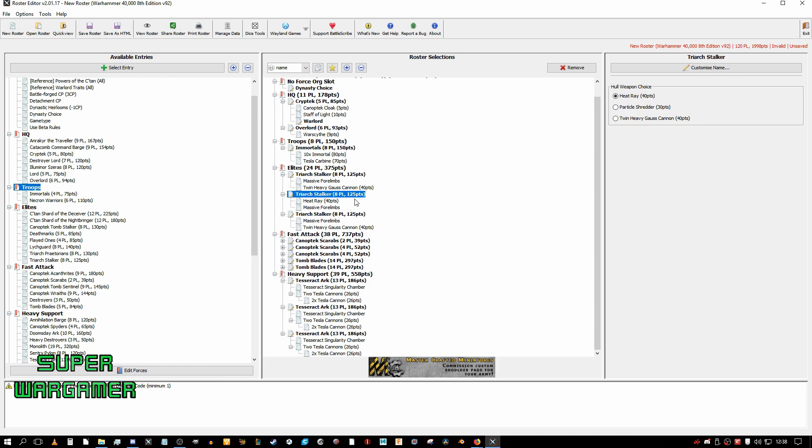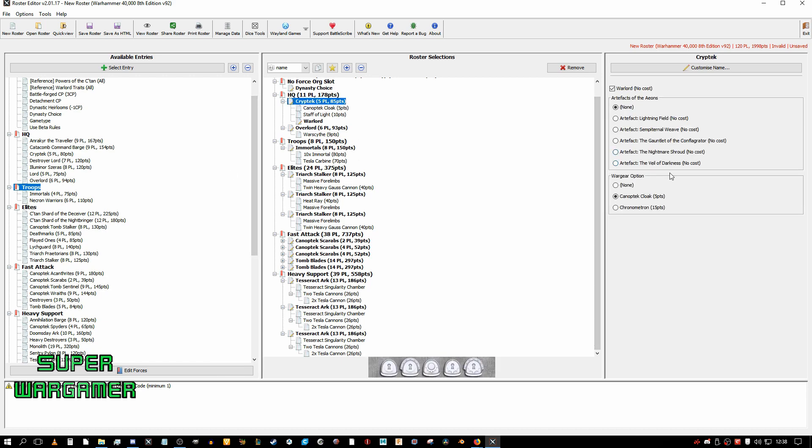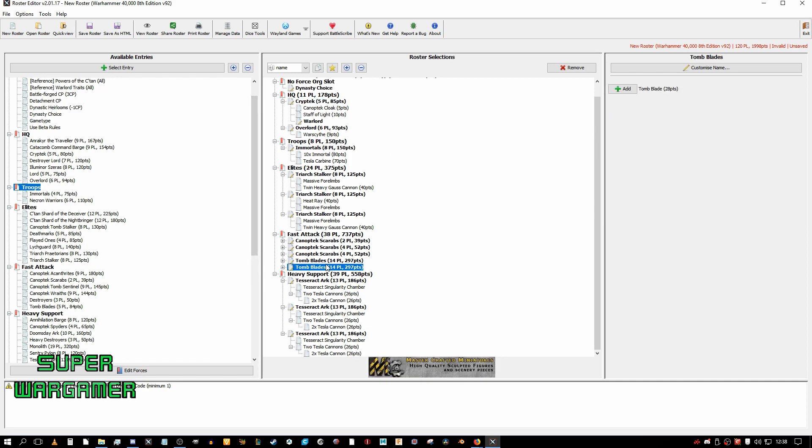So that is my advice on how to make competitive lists for Necrons. I basically like to work backwards with Necrons because I think our HQs are just so expensive they can't really pull their own weight. So I like to keep these down as low and as little as possible. If I took this list against most people, I think I'd have a good chance of winning — and I still have some objective secured and some emergency anti-horde. Thank you all for watching and I will catch you all again in the next video!